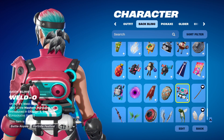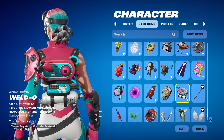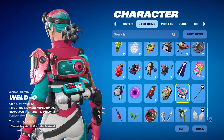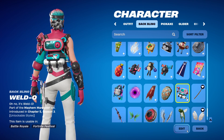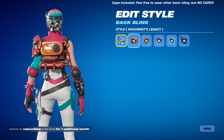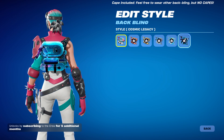Then we have her backbling, known as the Weddle O. It's like a computer with a robot hand and a fuel tank. We can't really see what they're doing on the computer. But it has all the same edit styles — the Machinist edit style will look great on the Machinist. Then we have Auric, Phase, Rimbound, and Cosmic.